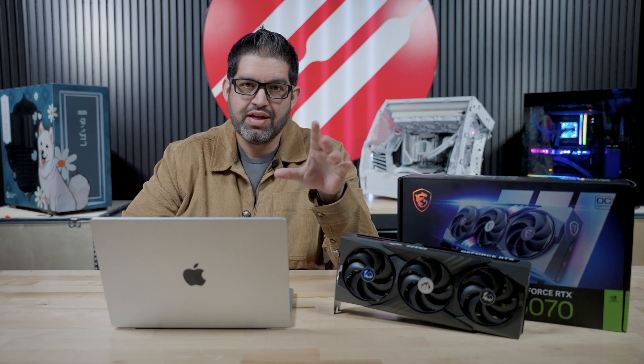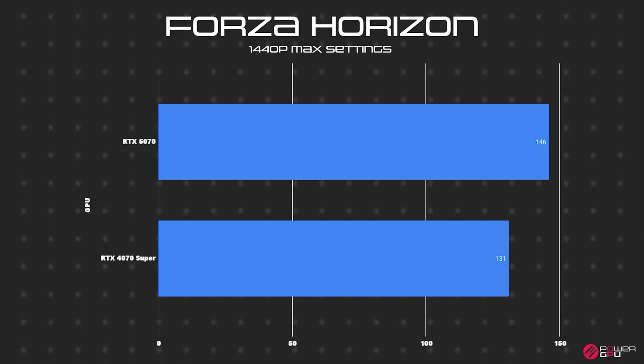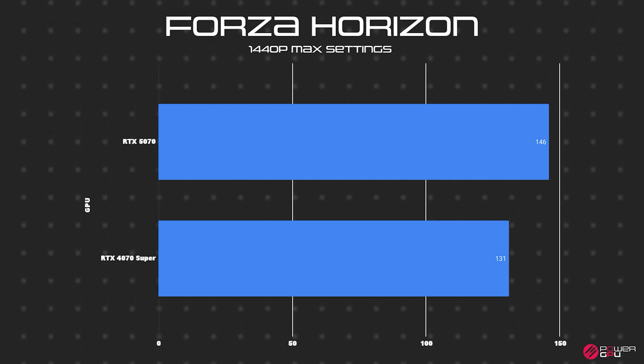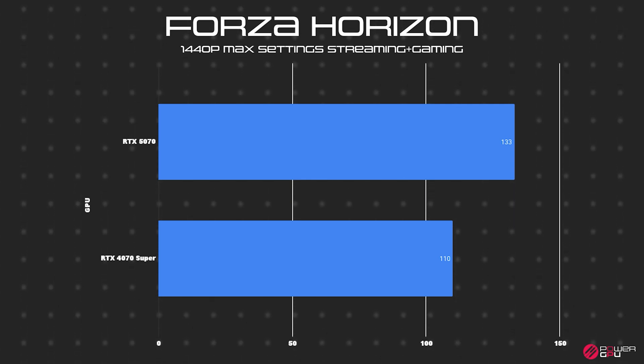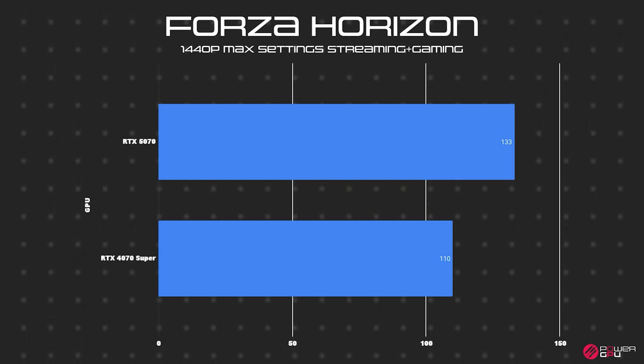In Forza Horizon, we ran two tests: gaming alone and gaming while streaming simultaneously to test the encoder. The RTX 5070 averaged 146 FPS while the 4070 Super averaged 131 — a nice 15 FPS increase. While streaming on a single PC setup, the 5070 dropped from 146 down to 133, and the 4070 Super dropped from 131 to 110 — a drop of about 21 FPS. The 5070 only dropped about 13 FPS, so it held up better under the streaming load.